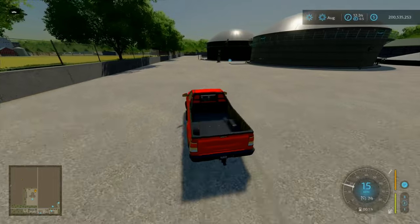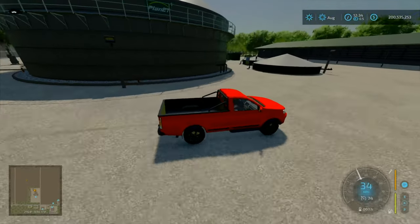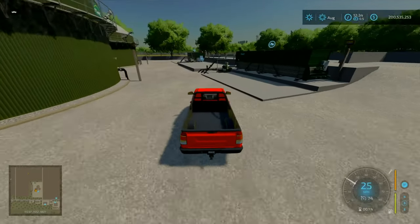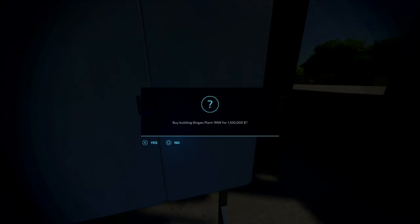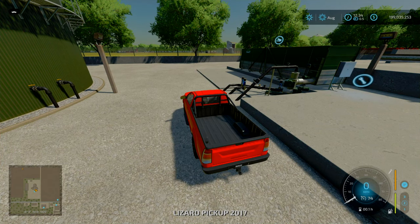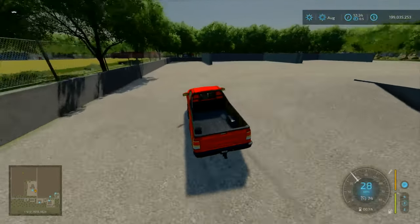Anyway, enough waffling — this is the map tour. We're at the BGA. This is the one megawatt one — the biggest you can get. It is cool, especially with field 8 that we saw earlier. This is where you'll potentially sell your silage and other produce. You can purchase it for about 1.5 mil. It accepts silage, slurry, manure, and sugar beet cut — 80 to 160,000 litres a month. These are the basic BGAs, but we have BGA mods — I like the industrial BGA, the T1s and so much more.